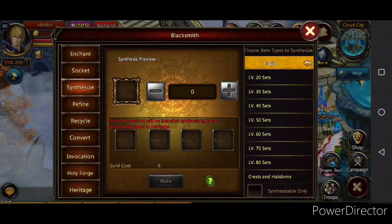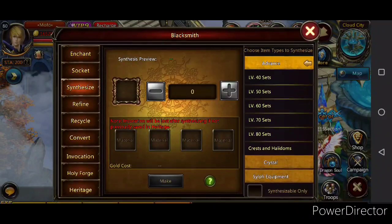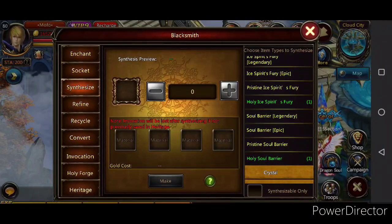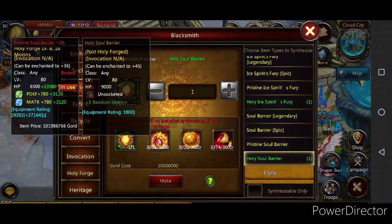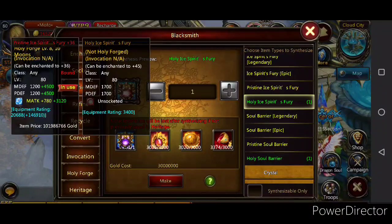So we're gonna go to Synthesis, Synthesize, and we're gonna go to Advance — Crest and Halidons. Here it is. It takes the same amount for the soul barrier and crest, so be very careful.